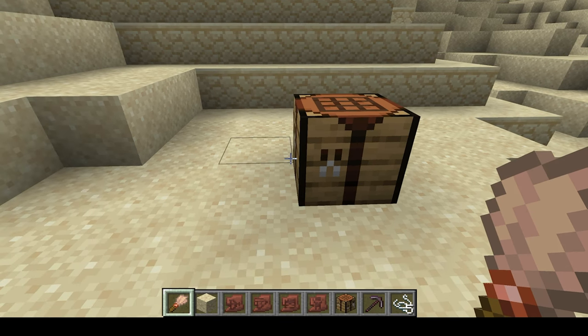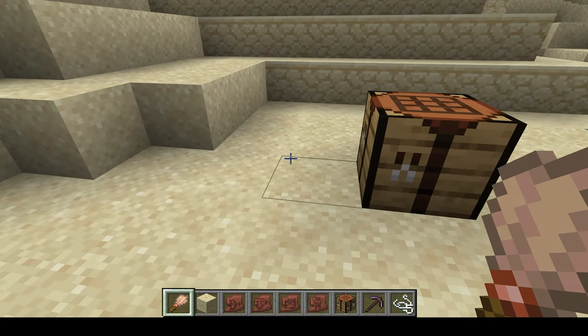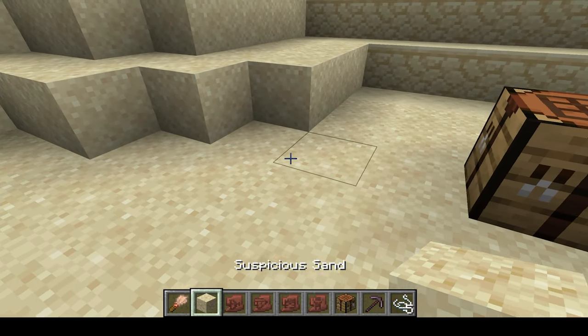The first item added is the brush. The brush is an item which currently doesn't have a crafting recipe but soon will, and is used to brush things such as suspicious sand.